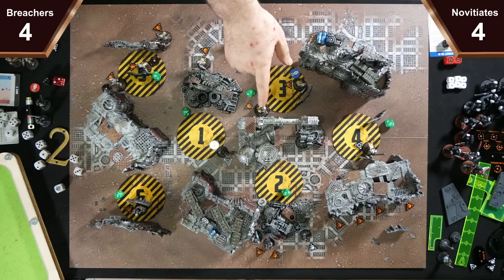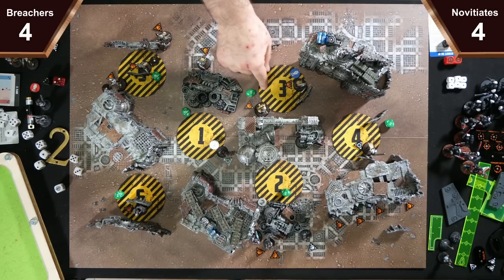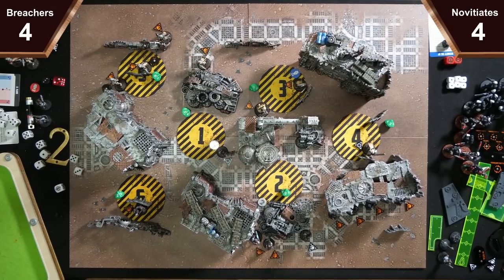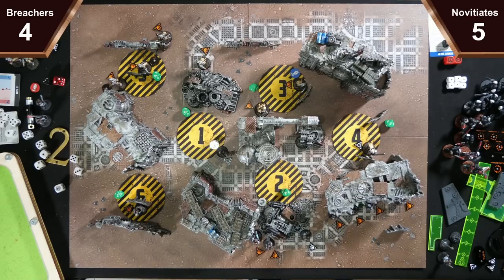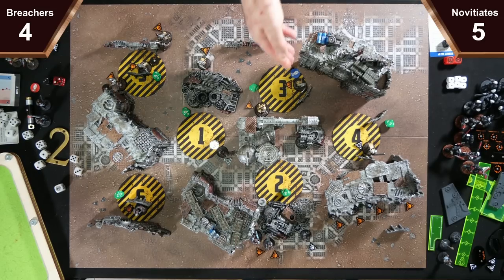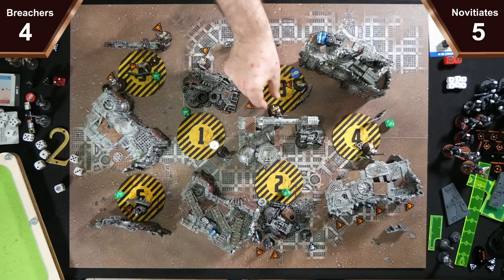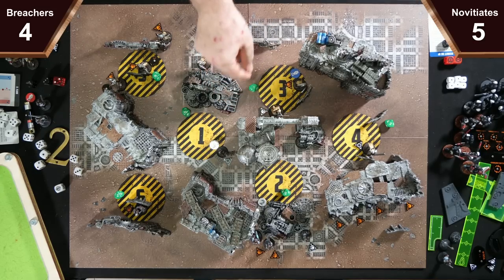We're going to activate our leader — she's going to do the mission action first. Once she finishes her activation, she can activate a friendly model within red — I'm going to choose the Duelist. So what would your leader like to do next? She's done the mission action — pop the point. Then we're going to activate the Duelist.